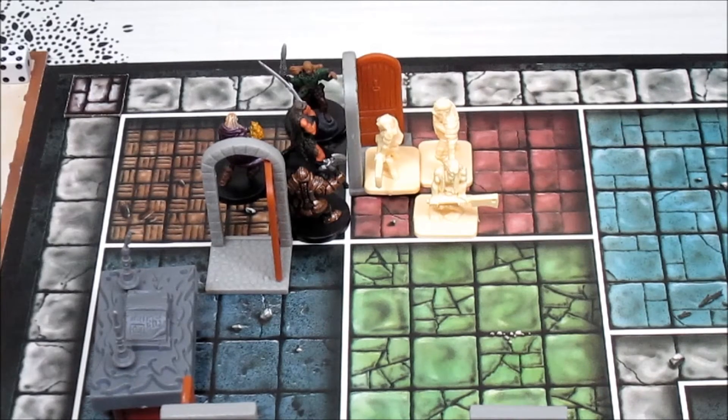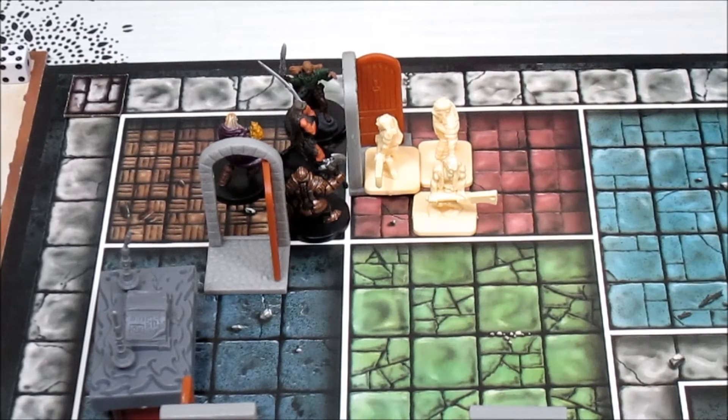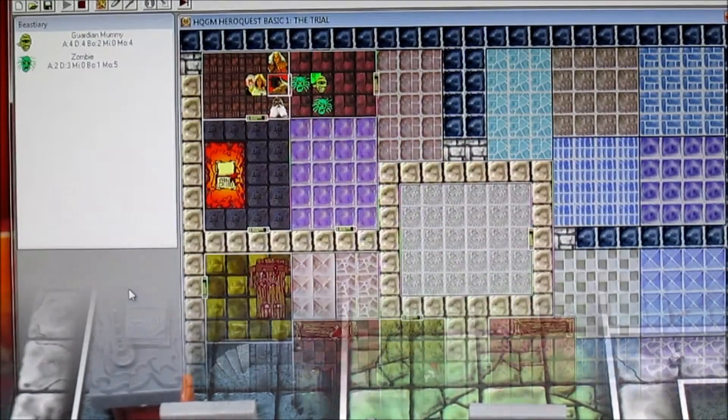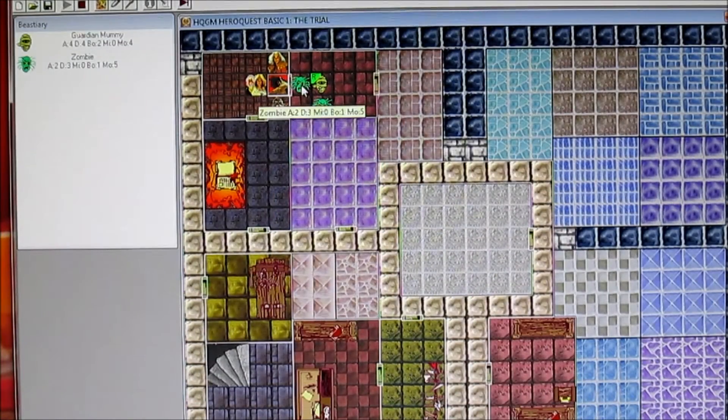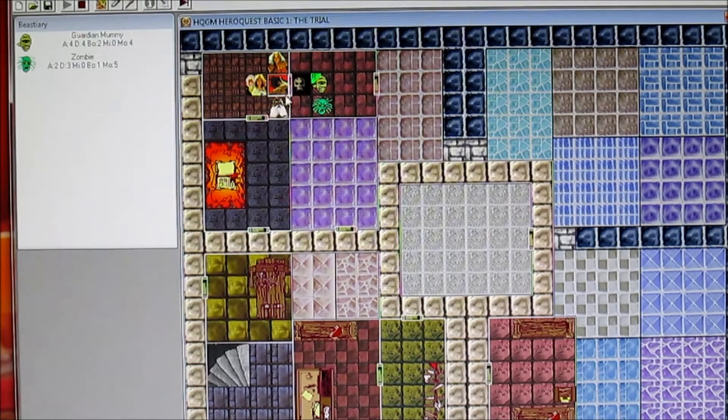The barbarian is up next. He has a zombie right in his face and gets to roll three attack dice — he gets one hit. They only have one body point, so one hit with no defense kills it. Back to the program to see if we can take it out. The zombie does not defend at all — we are so lucky. One damage and he's taken out.